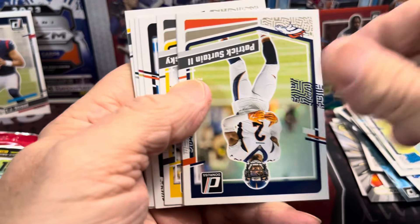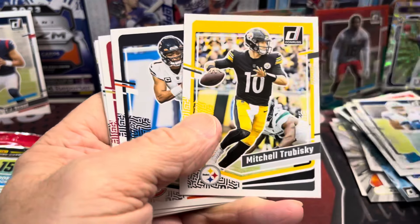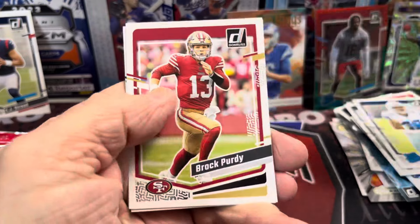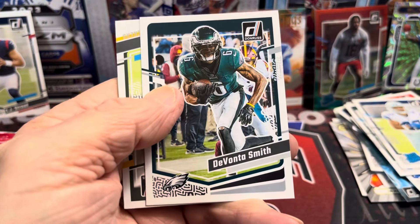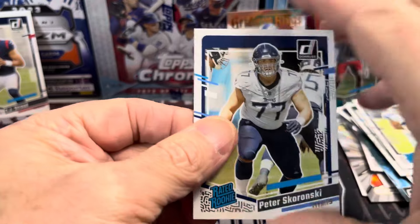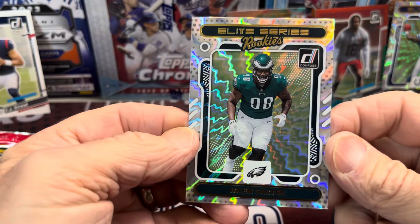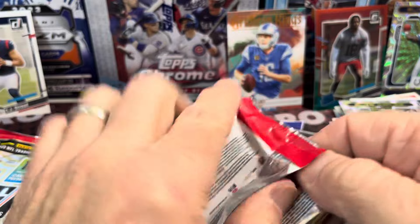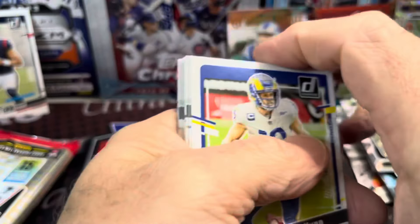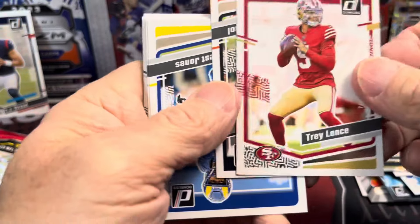There he is — Dicker the Kicker, good kicker for the Chargers. They picked him up last year and the guy was pretty darn good. Brock Purdy — he'll be sacked a million times, hopefully. Sean Clifford. And we have Mr. Peter — show us something good. Jalen Carter Elite Series rookie. Got a couple good rookies in there. It would be nice to see CJ Stroud in that, but we'll take it. We already pulled one CJ Stroud, so we're not complaining.